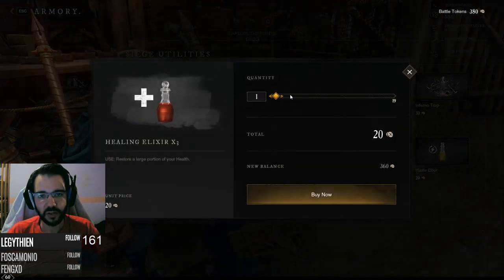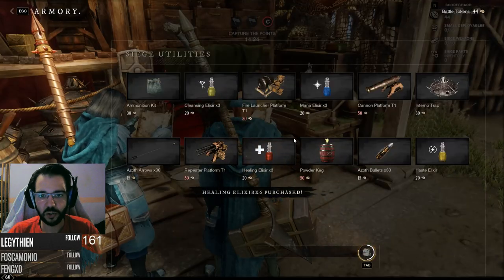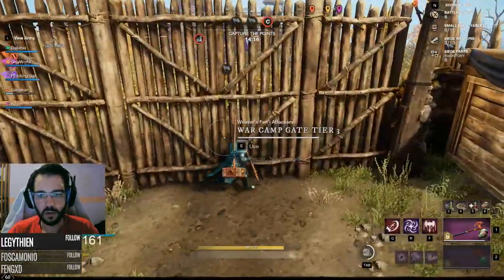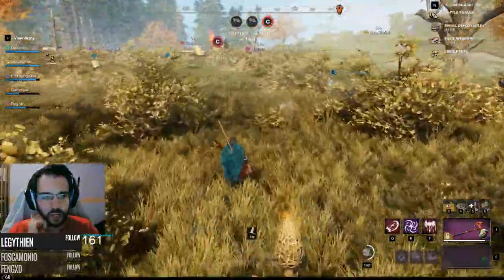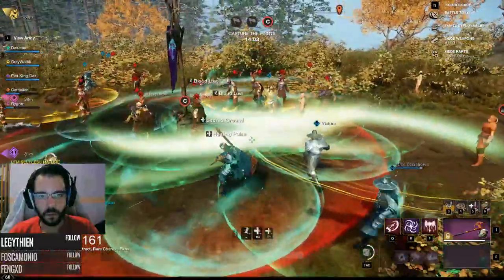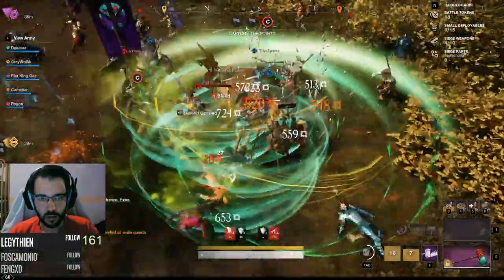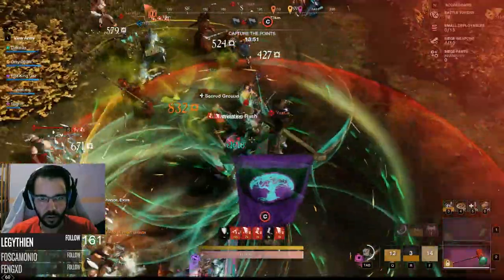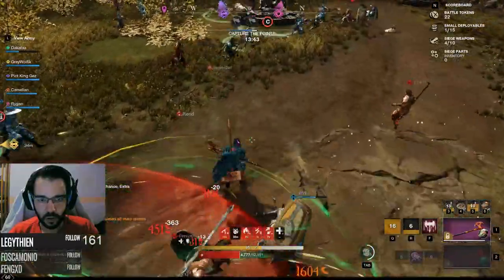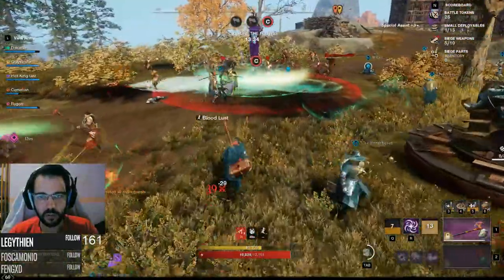Or we have to break the back line — this is the time to break the back line. I should be spamming these potions on cooldown. Let's get there and try to go to the back line while still being at the flag. Look at this AOE — I'm getting surrounded. I'll help the back line a little bit. Now I'm full HP, ready to go again.